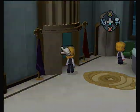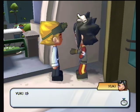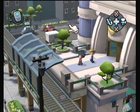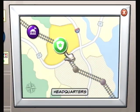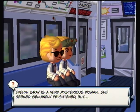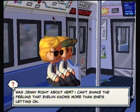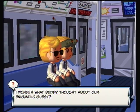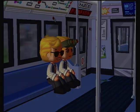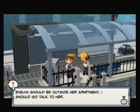All right, so you go outside. Just for the heck of it I feel like talking to Yuki — 'Yuki likes the view from up here, many faces driving by down there.' I'm just going to walk away. Let's go back to Main Street. Evelyn Gray is a very mysterious woman — she seemed genuinely frightened, but was Jenny right about her? I can't shake the feeling that Evelyn knows more than she's letting on. Buddy's take: 'I had a hamster named Evelyn once.' Evelyn should be outside her apartment — I should go talk to her.